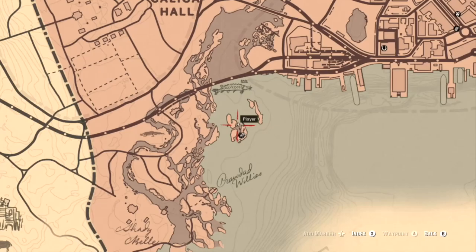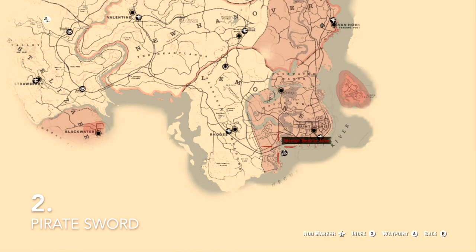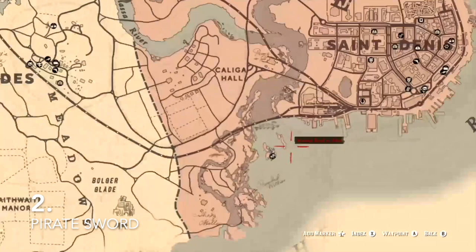The next one is the Pirate Cutlass. It's just south of Saint Denis on these little islands, as you can see on the map — just under Saint Denis, which is the biggest town in Red Dead Redemption 2. The Pirate Cutlass does the most damage and has the most range, so it's the best melee weapon you can find.